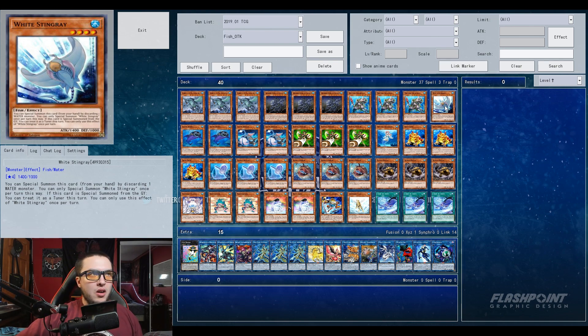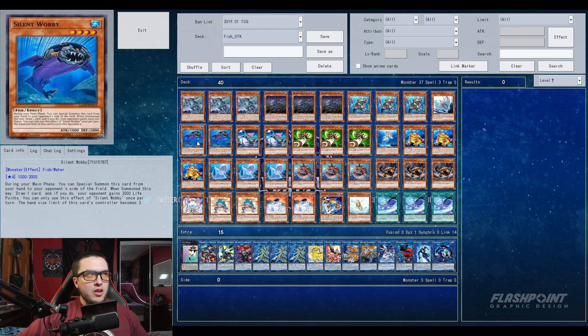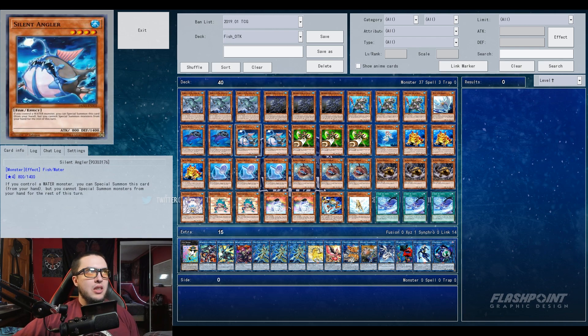Triple Taeus is mainly a discard outlet — it's a one-card discard, might as well play it. White Stingray is the same thing; you can special summon it from your hand by discarding a water monster. Silent Wabi says: during your main phase you can special summon this card from your hand to your opponent's side of the field; when summoned this way, draw one card. And if your opponent gains 2000 life points, their hand size limit becomes three. Mainly just using it to get extra draws.